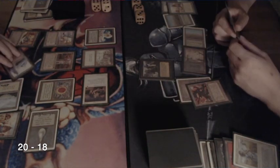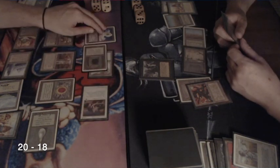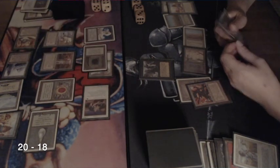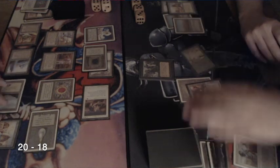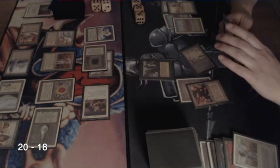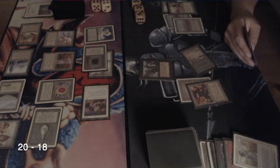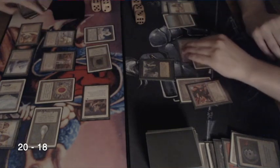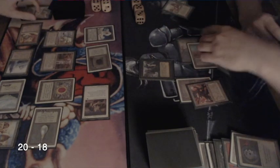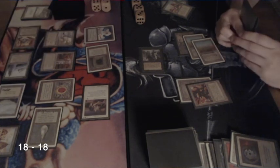Playing a Howling Mine — those are bitterballen by the way, a Dutch snack, very tasty. Howling Mine is a great combination with the Relic Barrier: I can tap the Relic Barrier so my opponent is only drawing one card a turn, but it untaps before my draw step so I get to draw two cards. That's great news for me. Unfortunately there's a quick Disenchant — I like this play because by taking away the Relic Barrier, my opponent can also take advantage of the Howling Mine.